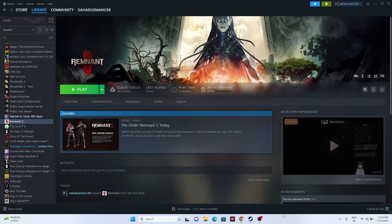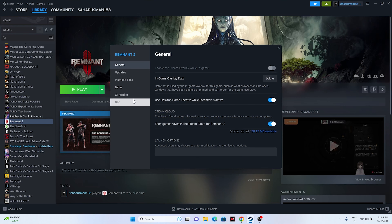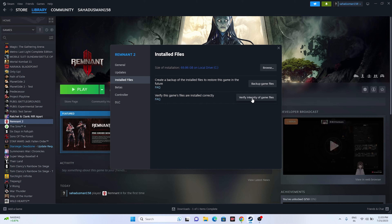The next step is very important — we have to verify the integrity of the game files. Right-click the game, go to Properties, go to Installed Files, and click on Verify Integrity of Game Files. The game is around 69.86 GB. This will cross-check every single file and identify any corrupted or missing files which cause these kinds of issues.